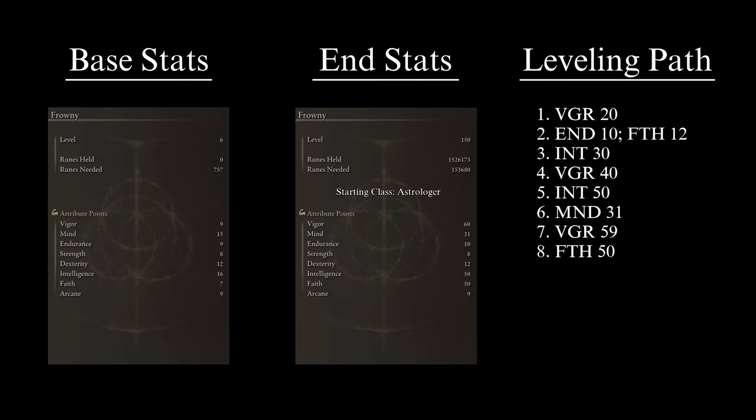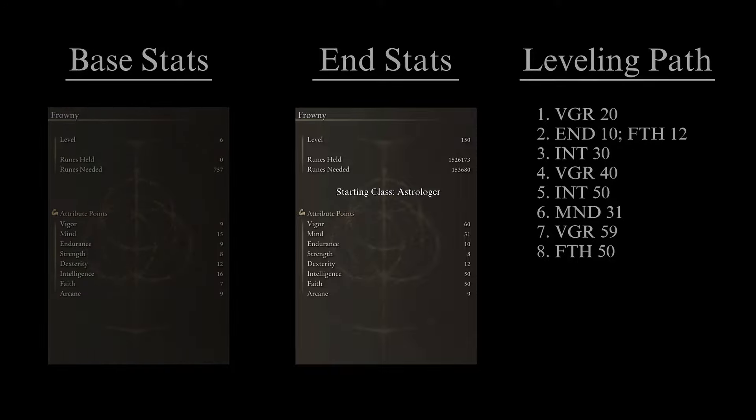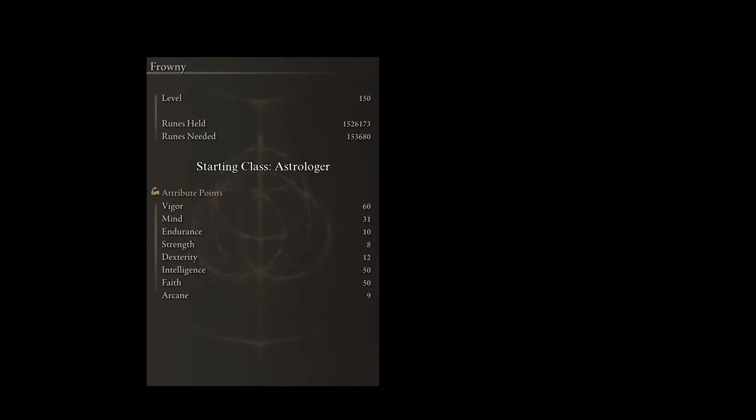The sixth priority is to get Mind to 31. With the ability to cast better sorceries, we will need more FP to deal high amounts of damage for a prolonged period of time. A higher Mind keeps the DPS of the character consistent. The seventh priority is to top off Vigor at 59, putting us at our required HP pool and granting maximum security to withstand the hardest hitting attacks from endgame enemies. Remember that in this build I am using the Crimson Hood for the plus one Vigor, maxing it at the soft cap of 60. If you choose not to use the Crimson Hood, drop Mind to 30 and bring Vigor up to 60.